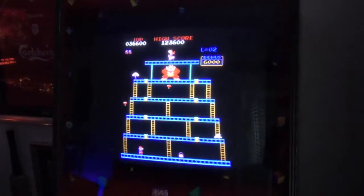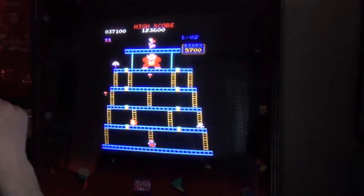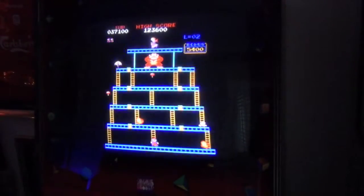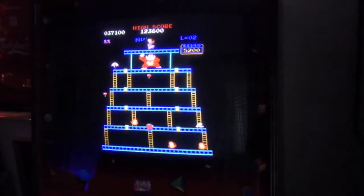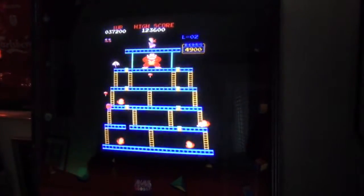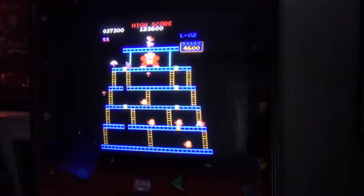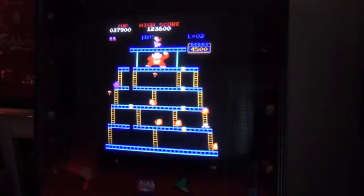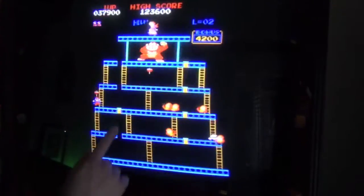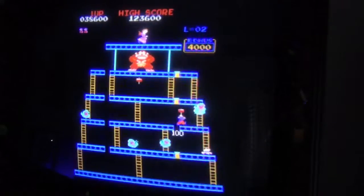Here we go into the final stage of level two — same four stages repeated. Annoyingly, this fireball has appeared exactly where I don't want him. I'll come straight across, stick to my normal path, dicing with fire — pardon the pun — across and back down, grabbing the umbrella. This puts me in a slight point of power because, as these guys come through, once we take out these rivets they cannot cross and cause us a problem.